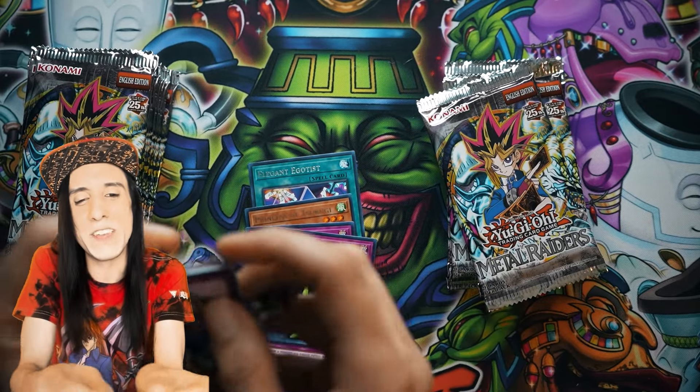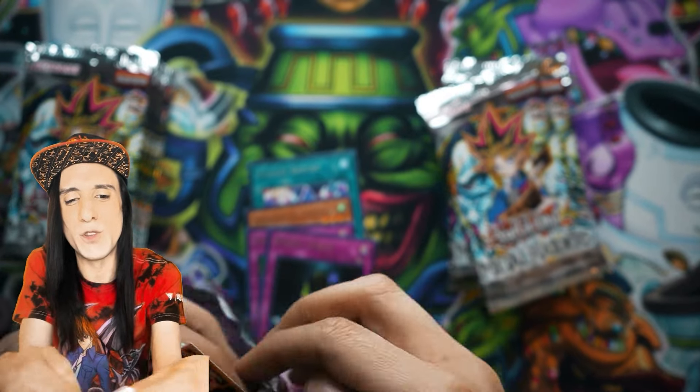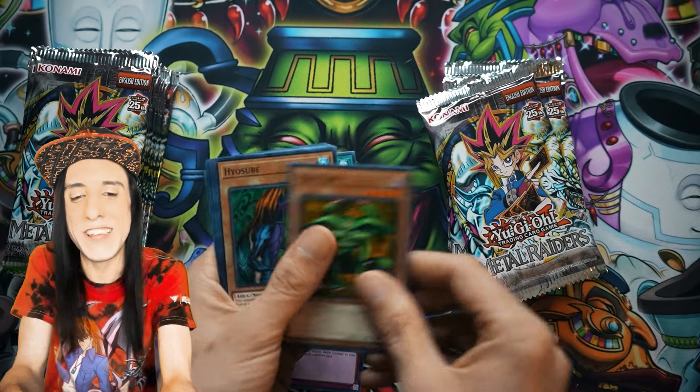Like White Magical Hats, and later Don Zaloog and Frontal Guardian — it was a trip. You were playing a beatdown deck and also reducing your opponent's resources. Pretty cool. Let me try to reopen this from the other end — anything to get these precious Yu-Gi-Oh! cards. We got Feral Imp, been using that a lot in Rush Duel lately.